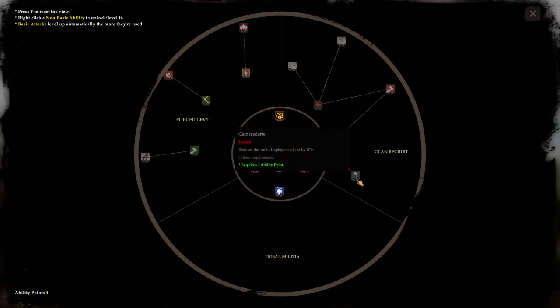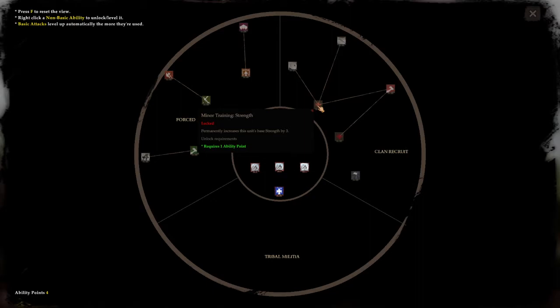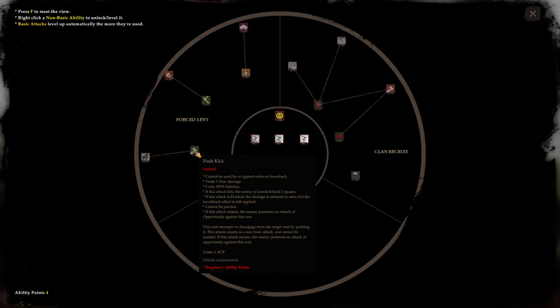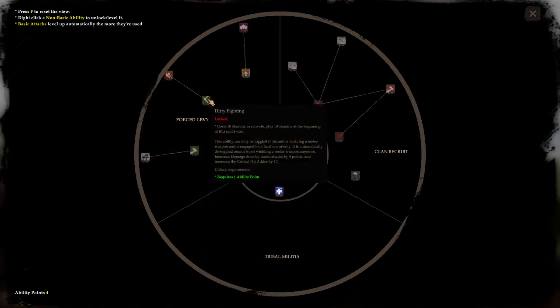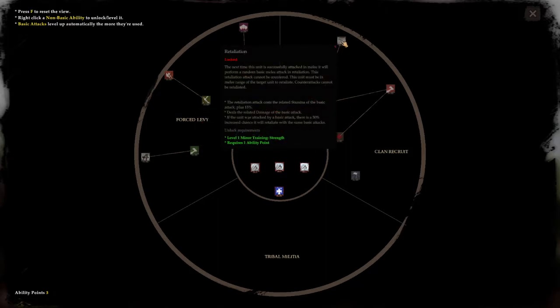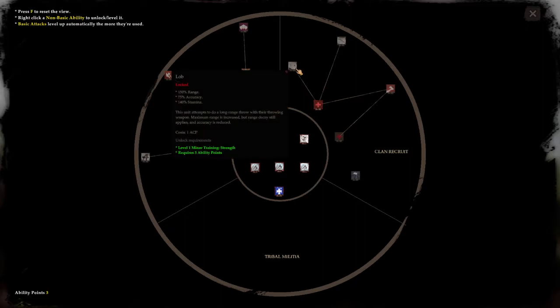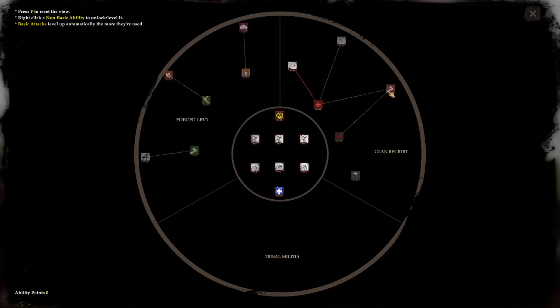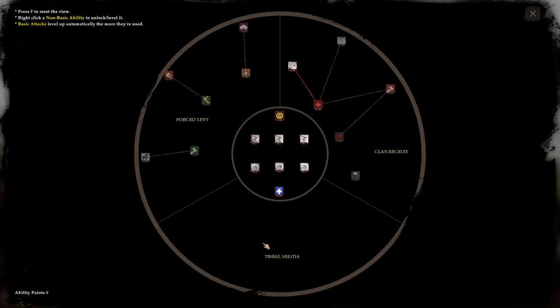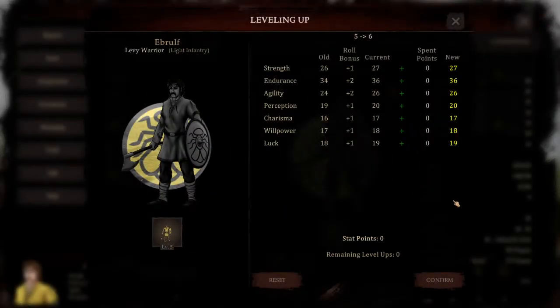What is this? So push kick, dirty fighting - unlock that, unlock that. What's this down here? I don't have any more. Alright, unlock everything.